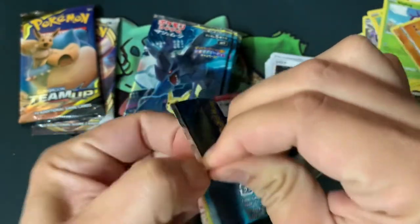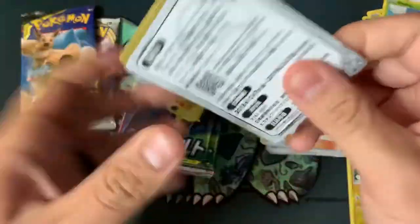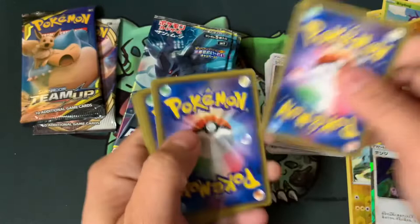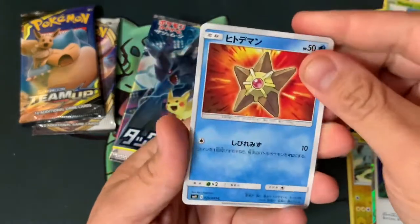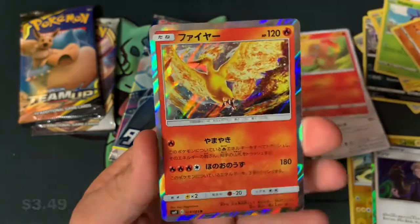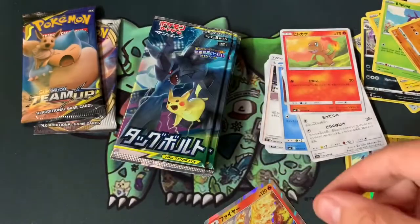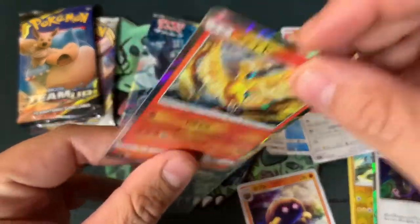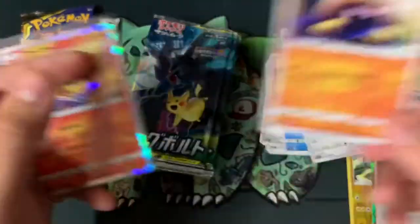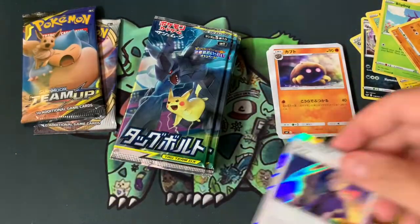I'm trying to keep this video under ten minutes. Ooh — Staryu, Farfetch'd, Charmander, and a Moltres holo! Sweet — I should sleeve something up. And a Kabuto. I should sleeve this one up too.